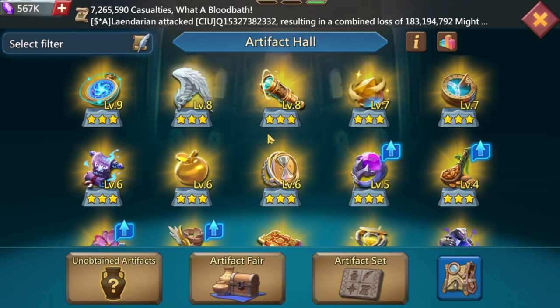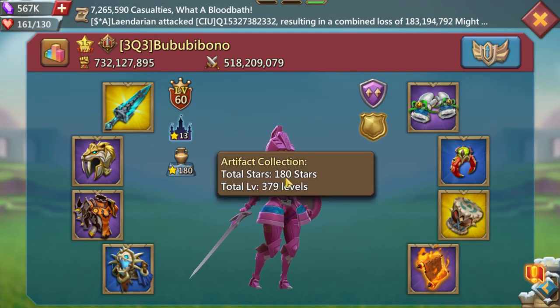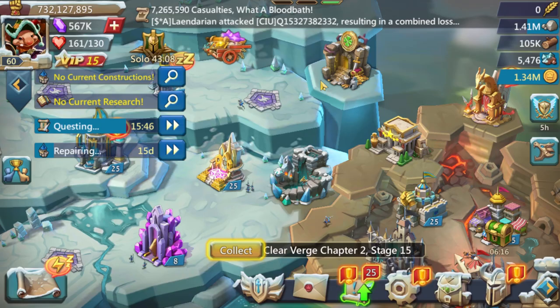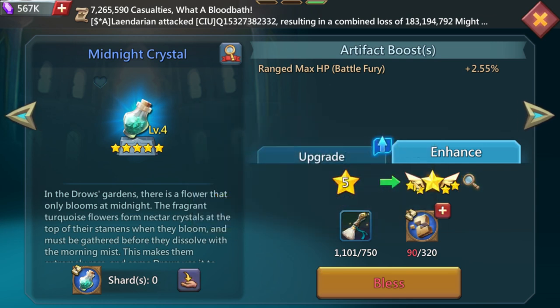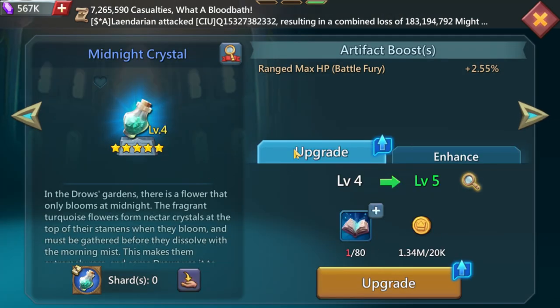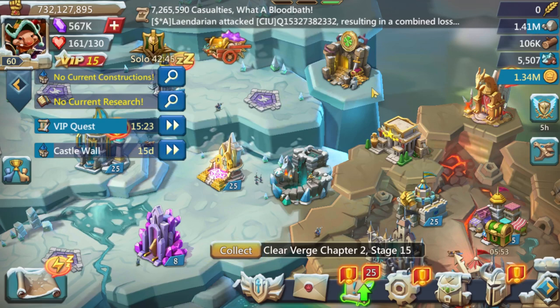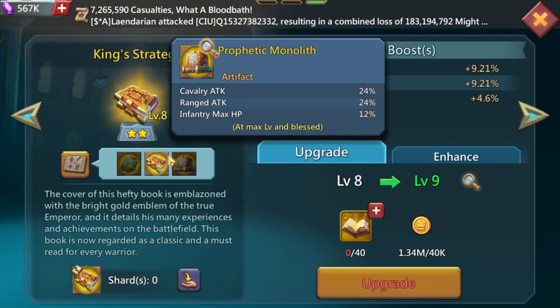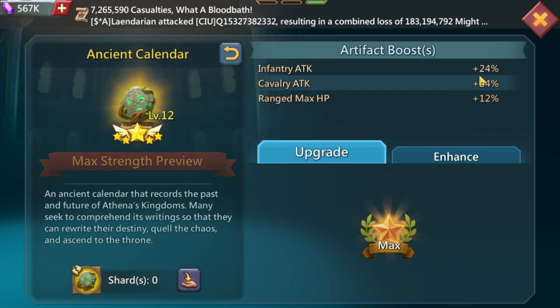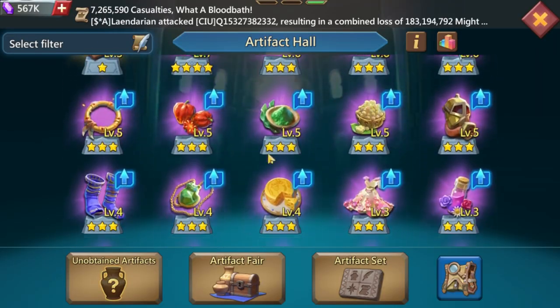For artifacts, gold ones give the best stats. Keep your stars and levels low for blue and purple artifacts. If you have embellished or ascended versions, that might signal you're stronger than you appear — so be careful. I focus on gold mostly. These three gold artifacts here are the best ones you can get — 24%, 24%, and 12% — so focus on gold to keep your might low.